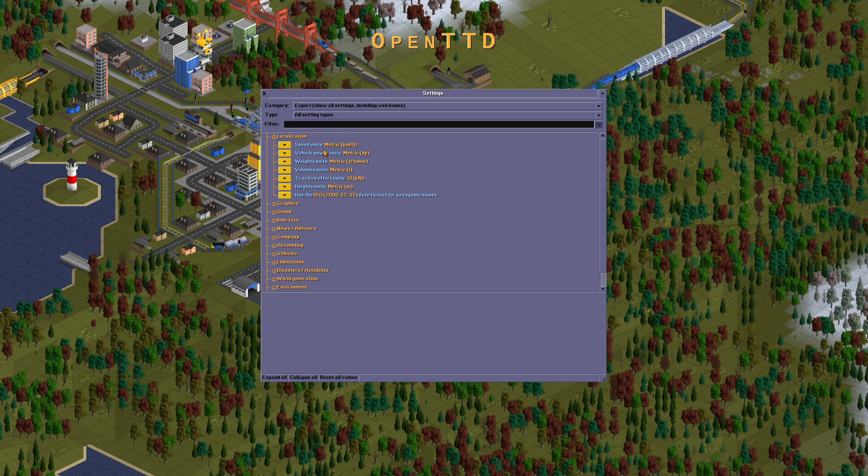Localization should be set to always kilometers — it should be metric. Localized metric should be done. Use the long date format for the same game rules.